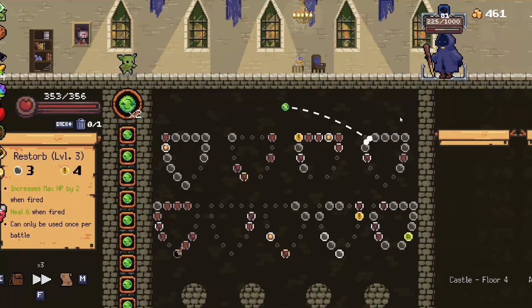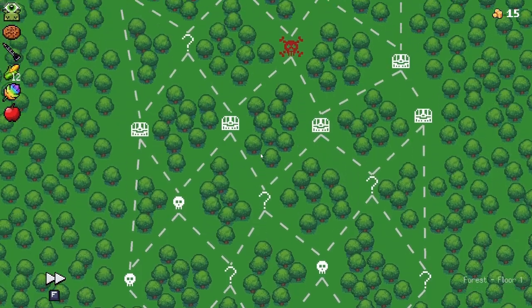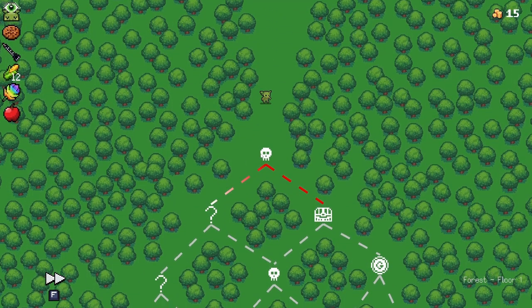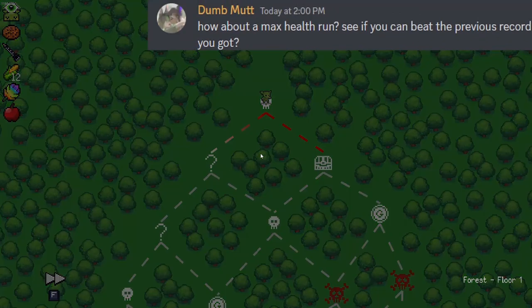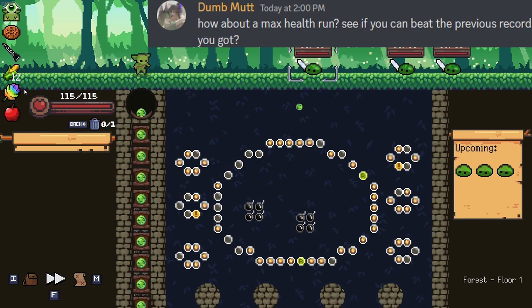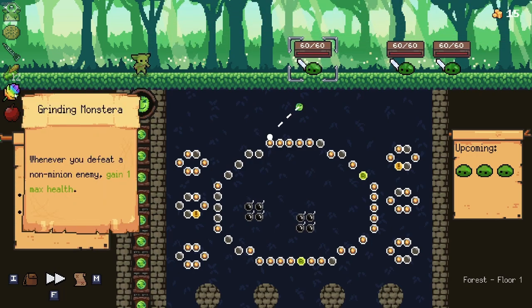I always love checking out new stuff in games. I think we broke the game guys. Howdy yo Peglin Ears, Clipshats here back with another Peglin Suggest. This one is something we've done in the past and we're revisiting it now. We're trying to get as much HP as possible in the game. They added a new item that is great for this and that's Grinding Monstera.